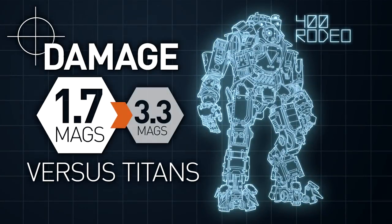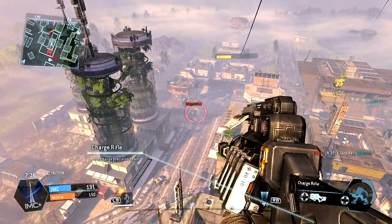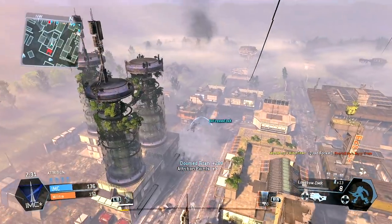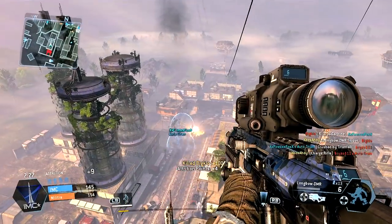Versus Titans, the weapon is less impressive. A shorter magazine and slower rate of fire means that while per-shot damage is good, it may take a number of reloads to down one. It's probably wise to steer clear of enemy Titans, and instead rely on the ranged ability of your anti-Titan arsenal.